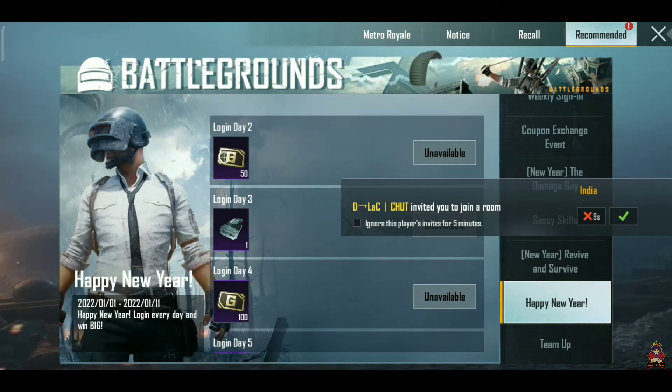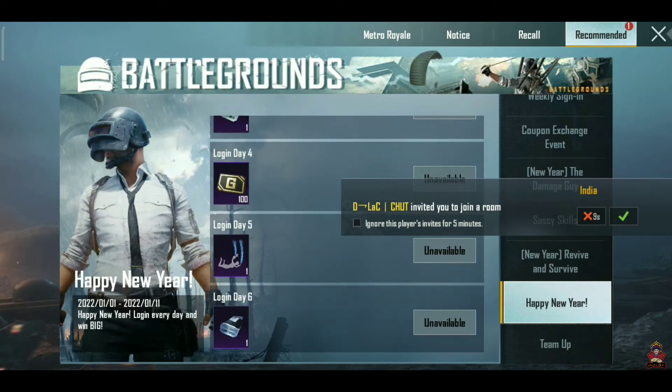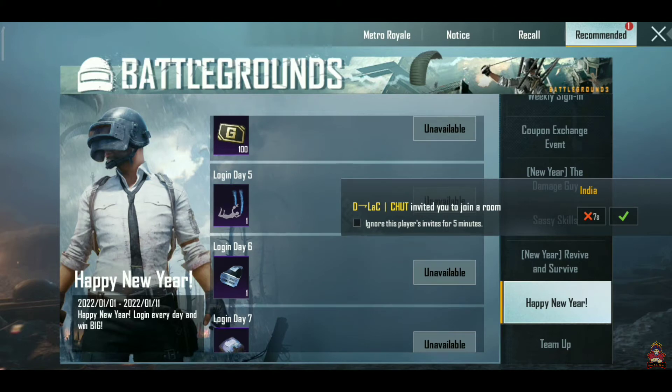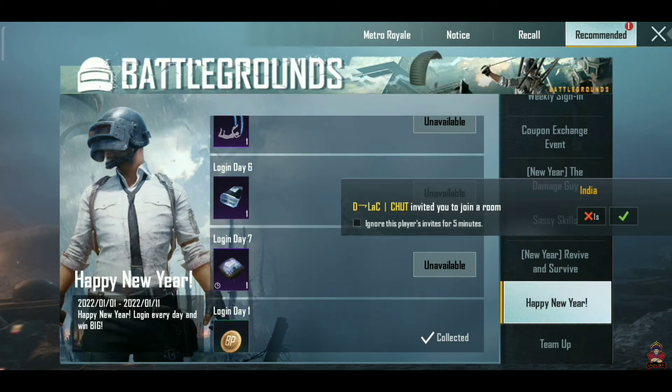On the second day you will get 50 HG currency, and on the third day you will get a supply credit coupon. On the fourth day you will get 60 HG currency, and on the fifth and sixth days you will continue to log in and get a drill and a classic credit coupon.